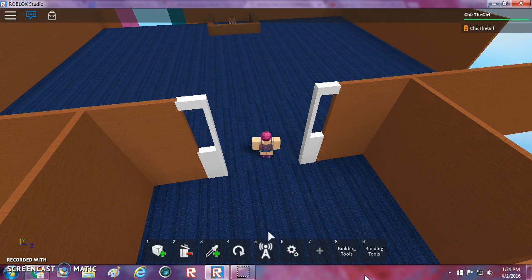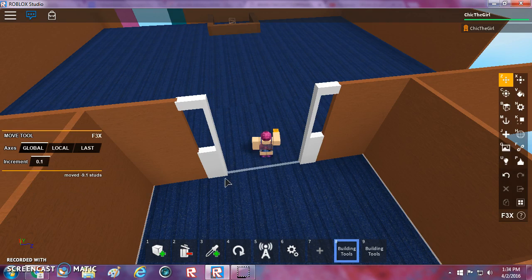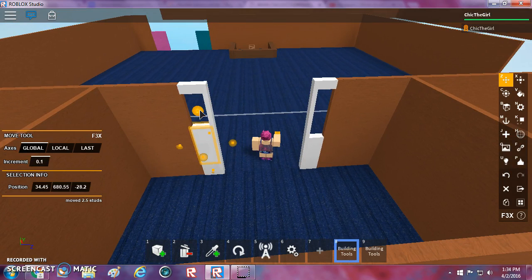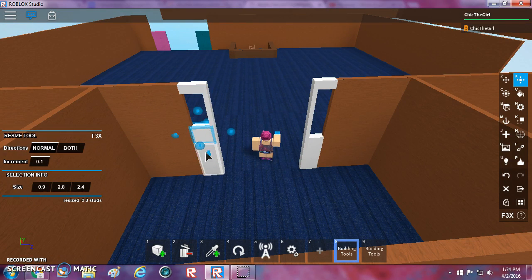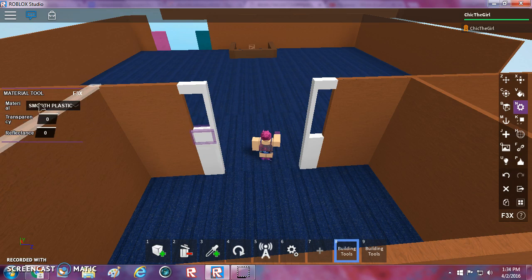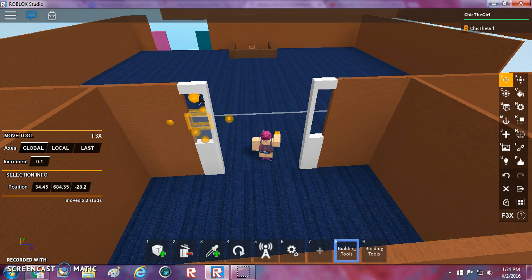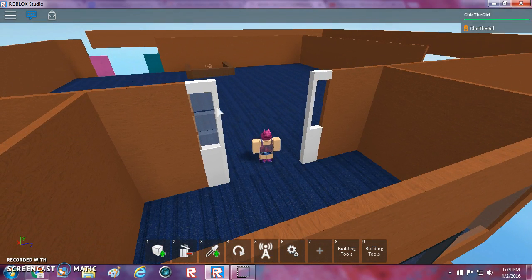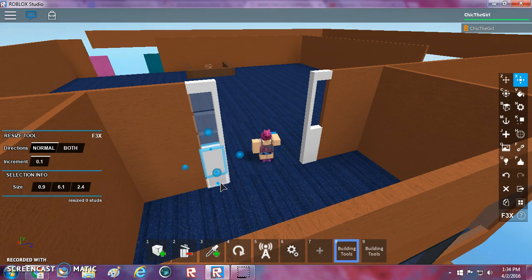I just did that side, so let me do the windows now. I'm going to make the transparency 0.7. I'm going to copy that block, bring it up here, and copy it again. Then I'm going to put a small block in between. I'm going to copy that and make it small.